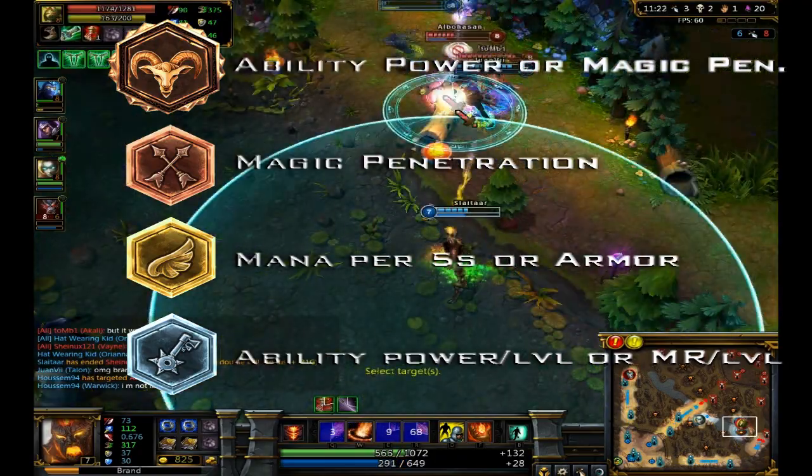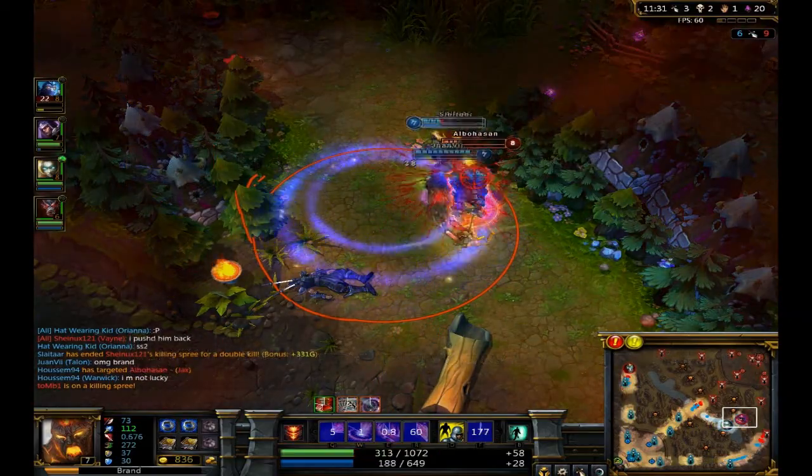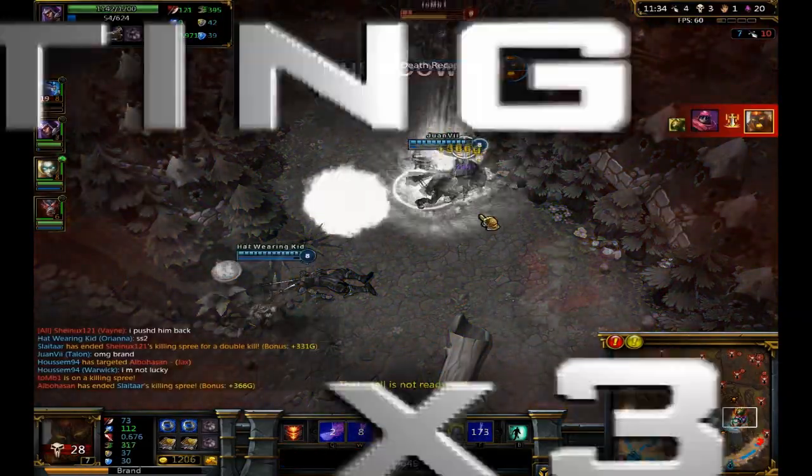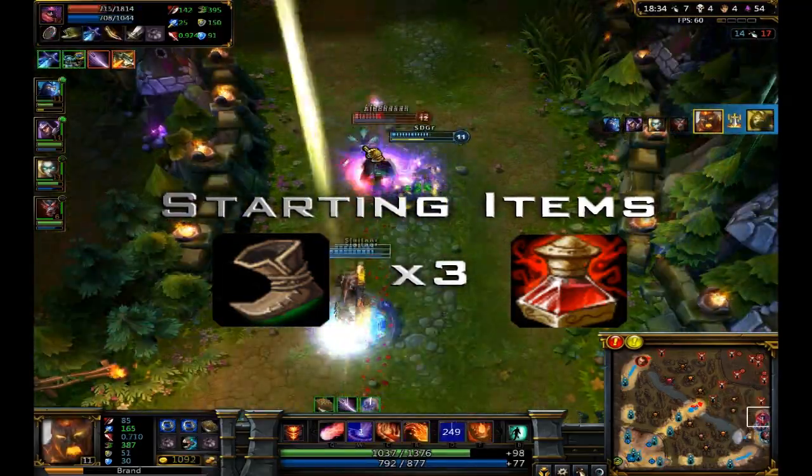You can change to armor seals and magic resist per level glyphs for greater survivability. For starting items, personally I prefer boots and pots for more sustain and trading, but Doran's Ring is a good alternative.